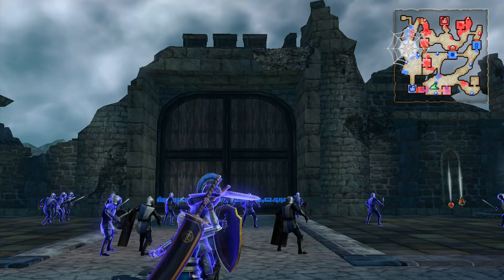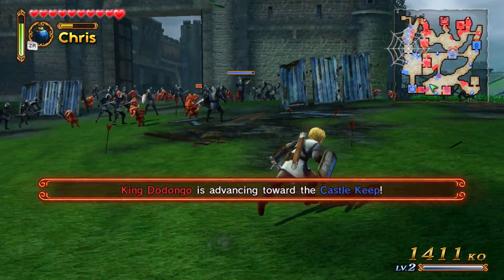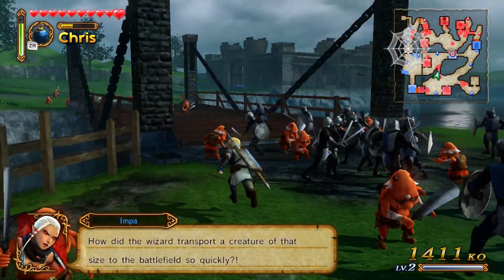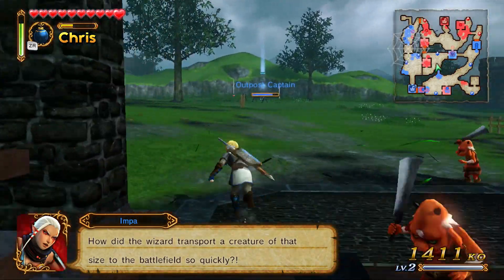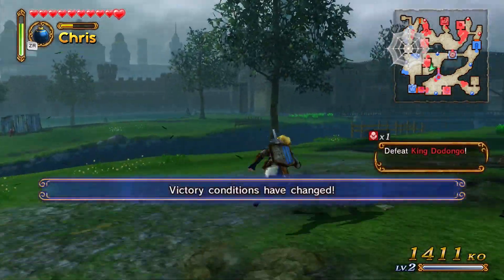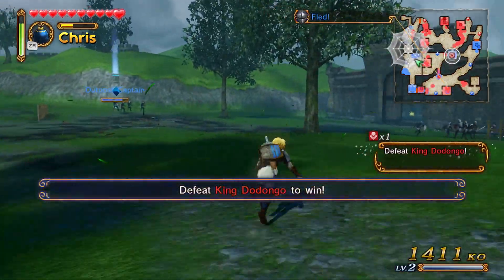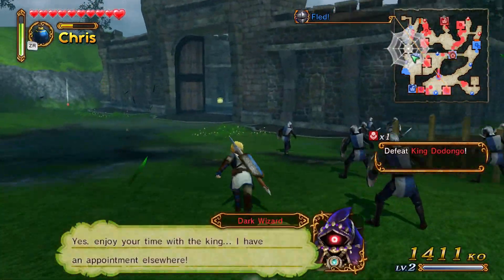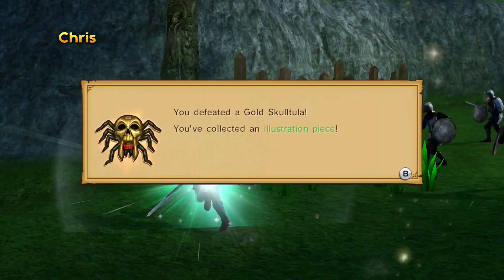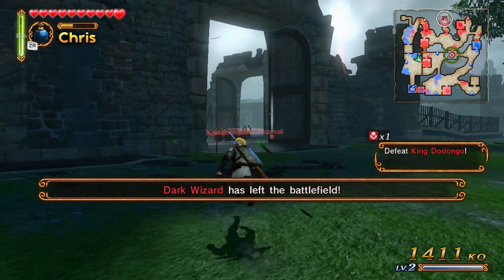There's a wall cutting them off from your main base — I think it's fine. I'm gonna get the skulltula really quick. Chris can either clear all the keeps right now for a treasure chest. They've gotten control of this keep once again. There he is — got the piece. Now gotta go kill King Dodongo. 99 left.